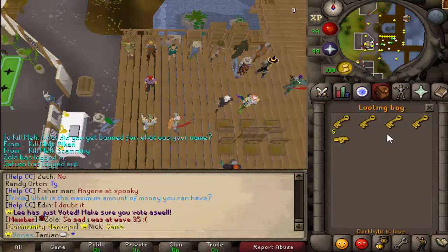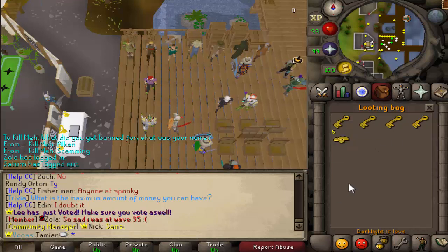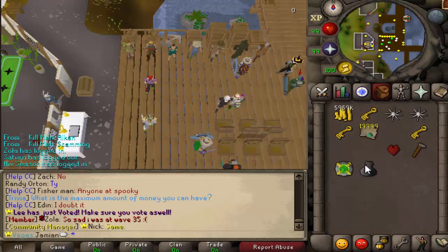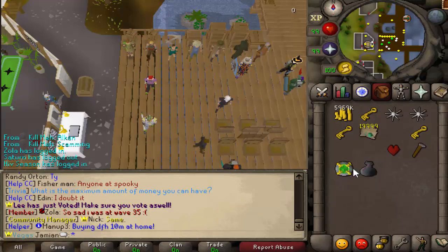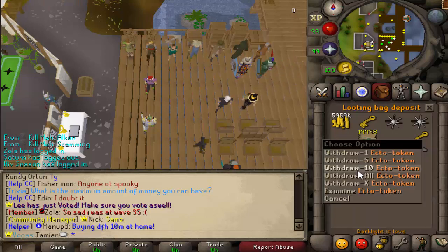Let me show you how it works. You can check and see what you have in it, and you can't take items out — you can only put things in. It's mostly used for places like if you're doing bandits and you want to store things in there. It does do untradables as well, so you can put clues in there. You can't use items on it directly, but if you right-click Deposit, you can deposit anything you want anywhere.